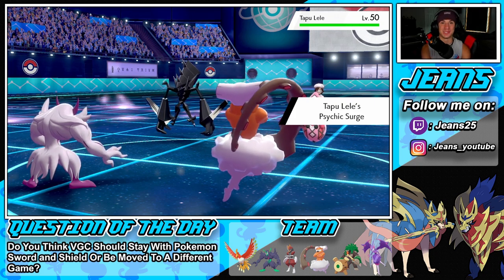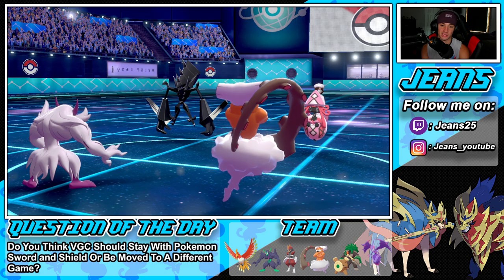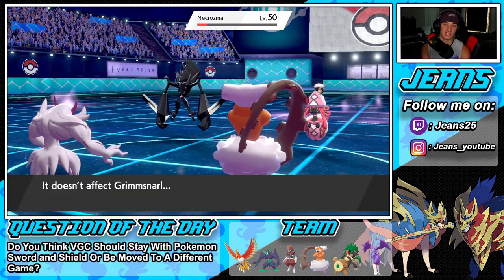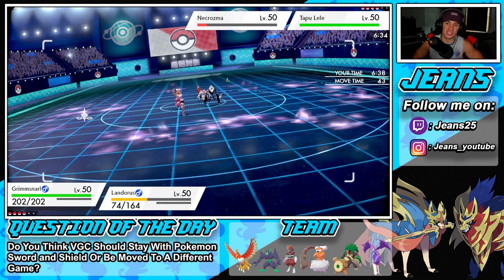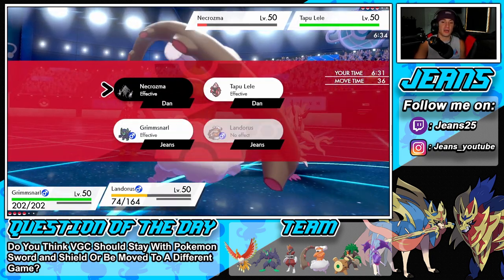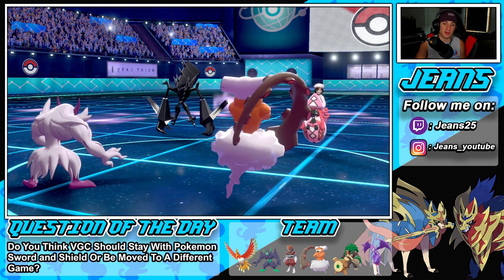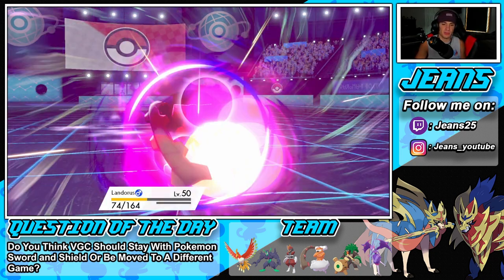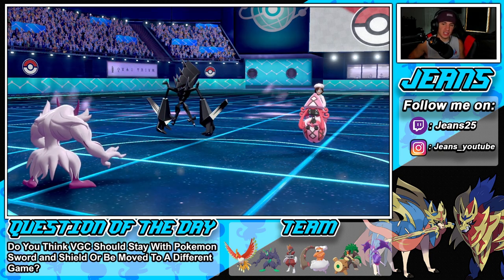Light Screen is getting set up. I can go for Spirit Break next turn to drop his Special Attack. My Pokemon do outspeed him. Expanding Force doesn't affect Grimmsnarl but will hit Landorus. He does outspeed though — we're eating out here. I'm going to double down into him just in case he outspeeds Grimmsnarl. Tapu Lele ends up protecting and uses Psychic — rough, but Landorus did a good job. We still have our Light Screen up.